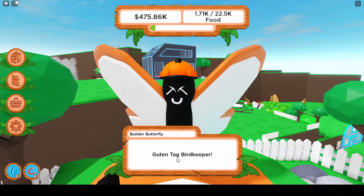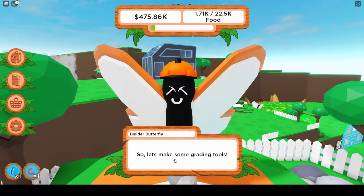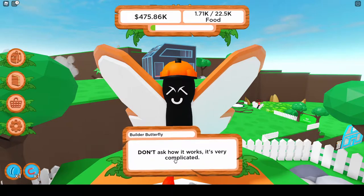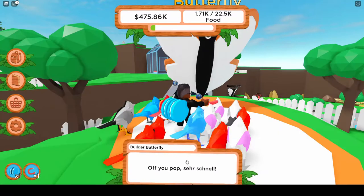Build-a-Butterfly NPC says: 'Bird keeper, I've heard a lot about you from other butterflies — some very good things. So let's make some grading tools. Every quest I ask for food and we make it into a grading tool. Don't ask how it works, it's very complicated. Off you pop!'